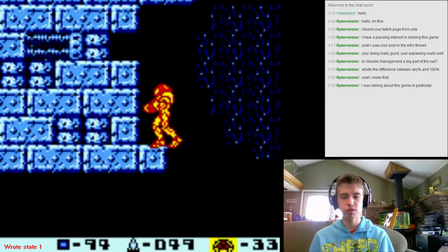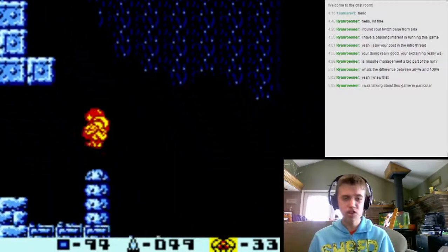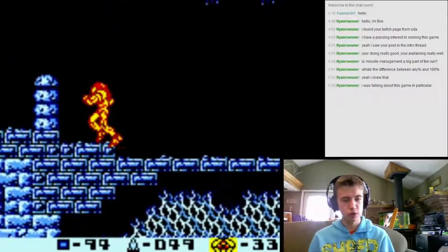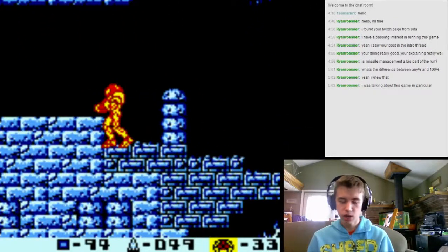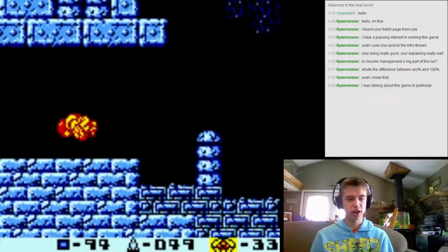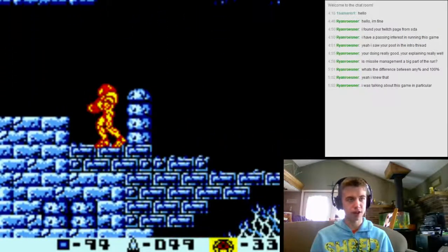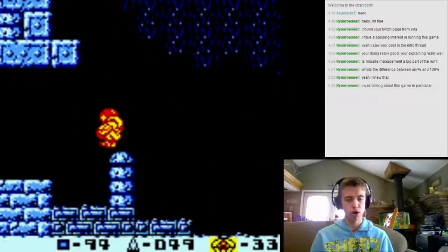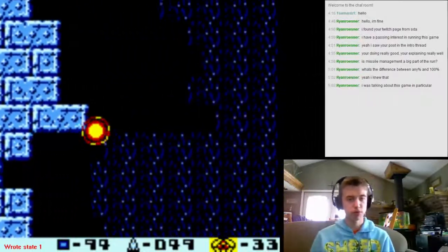Now, here is where you get the first big divergence from the standard Metroid 2 path. This is going to be a bit of an advanced technique. I'm going to assume you're at least familiar enough that you know Spring Ball is on the top of this. If you don't want to be doing the advanced damage boosts, just head to the left here and get Spring Ball like you normally would by climbing the left side of the building, then heading around and Spider Ball up to it. You want to get Spring Ball first.